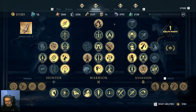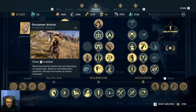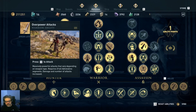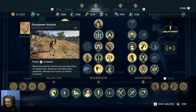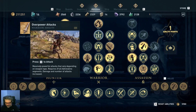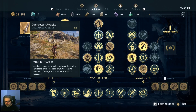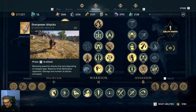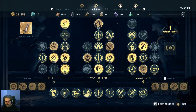Overpower Attacks I use a lot — I have it assigned to the G key for 'get some.' It starts slicing and dicing as you can see in the little video. The great thing is if you're surrounded by two or three characters, when you finish attacking one you can turn your camera and press F to chain that attack onto the next character. This is especially great in the arena.